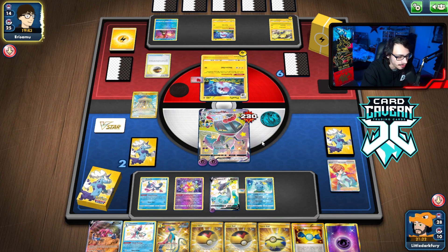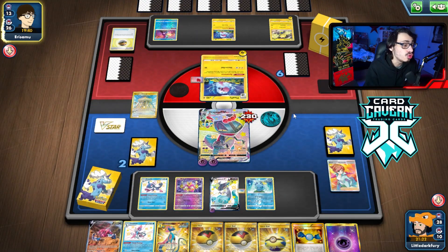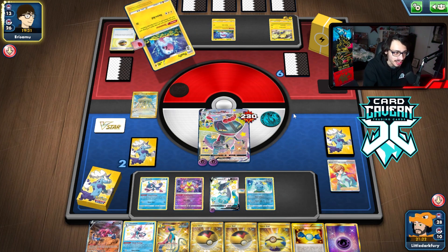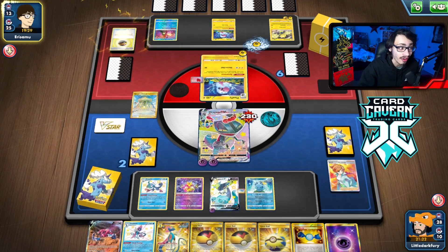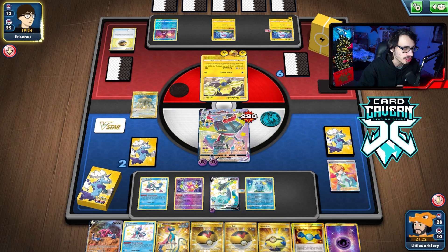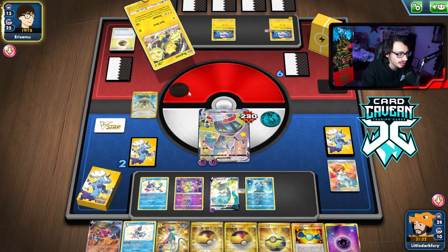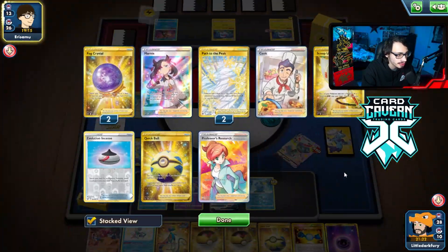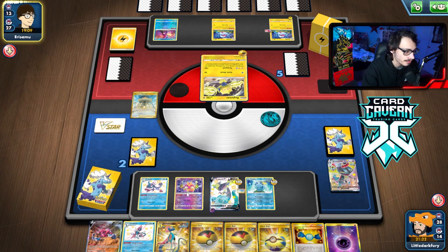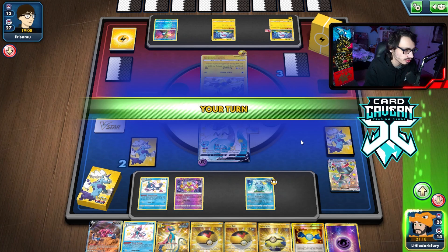I'm glad I didn't commit to Typhlosion since we didn't get it out of prizes. The V-Star is still hidden. If they bench Manafee I win the game — but for their sake, hopefully not. They don't bench it. Now I just need to find a Scoop Up Net. They draw — I get Marnie, but that's not going to get me there. Wait, I have game — I can Raihan for Scoop Up Net. No, then I can't do double Quick Shooting. Never mind.